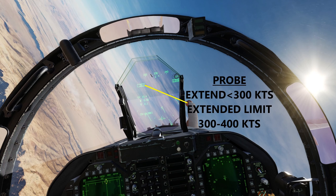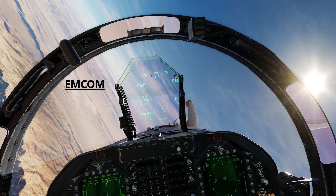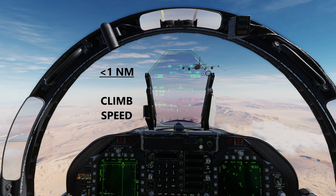Once you have all this under control, extend your probe if you're within the speed limits — below 300 knots for extension — and once extended and the door is closed you can go from 300 to 400 knots as needed to rejoin on the tanker. Next, take care of your MCOM: check your radar, ECM, and lights as required. Within one nautical mile to a half mile, climb to pre-contact altitude and adjust speed accordingly to rejoin.